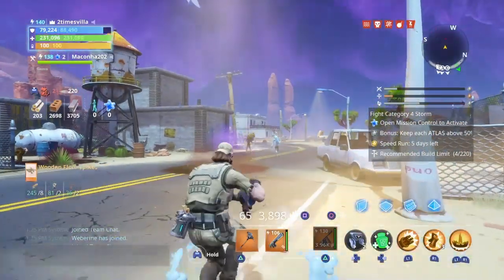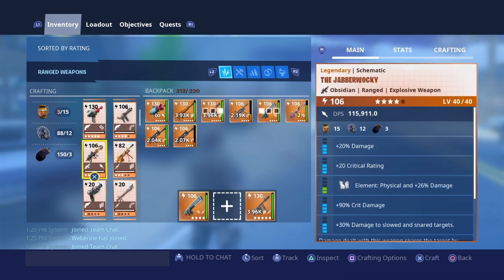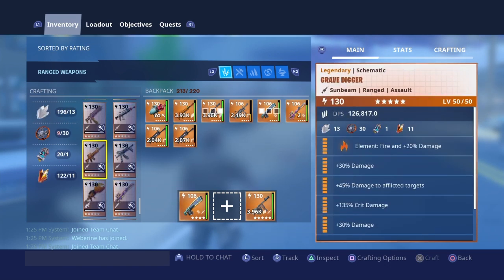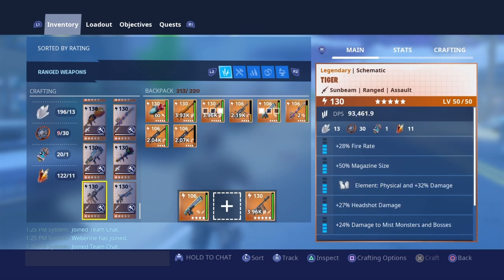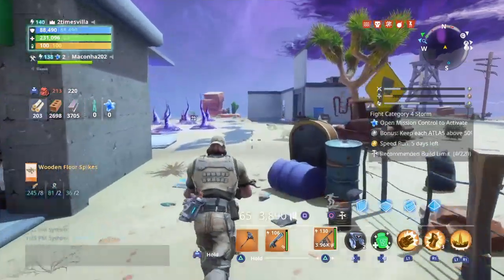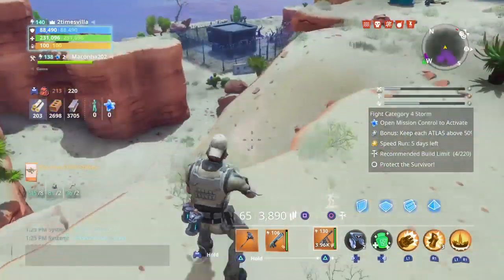I'd say it's up there with the Race and the Gamutron. Let me take a look at what else could compare. We got the Race, the Typewriter, and the Gamutron. I'm not sure what other weapon could compare with these three. You might think different, but to me the Race, the Gamutron, and the Typewriter are at the top.